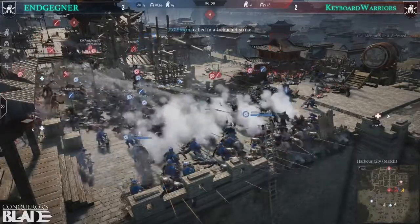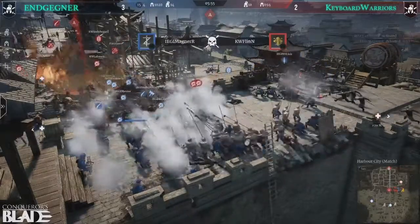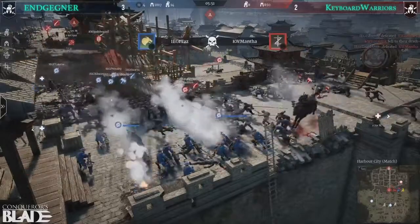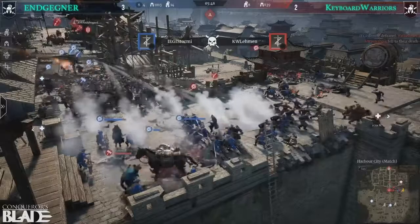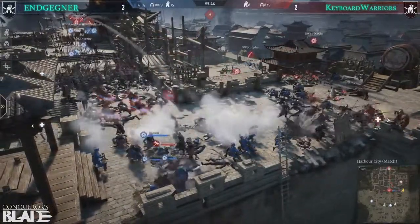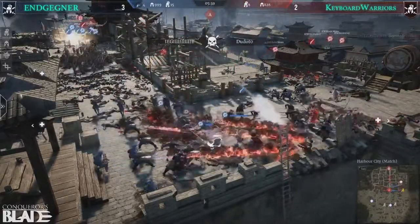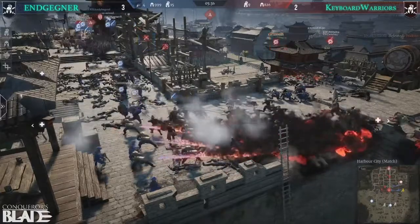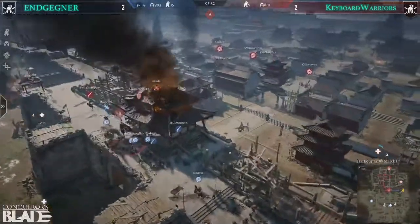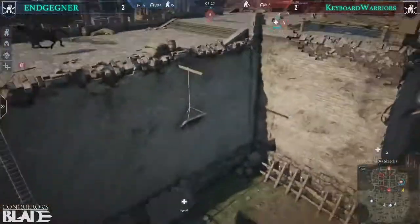The A point counter-attack from Keyboard Warriors was very successful — they pushed out most of the entire force. They're building pressure toward the A point now, not pushing back up the stairs, which is the right call. They're killing off what's left and have a clear run onto the A point with just one unit of falcos left in cover. Those trebuchets were the key enablers — the first one landing on top of the stairs killed almost half of Keyboard Warriors' units on that flank.